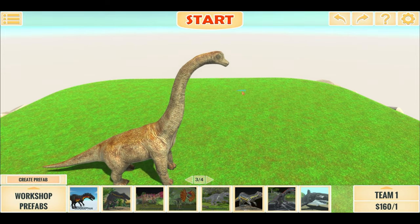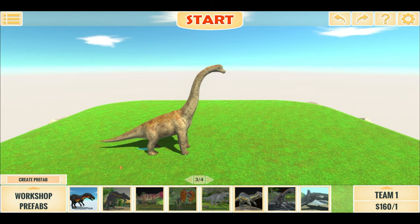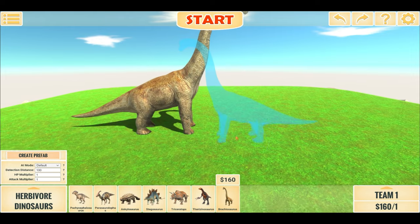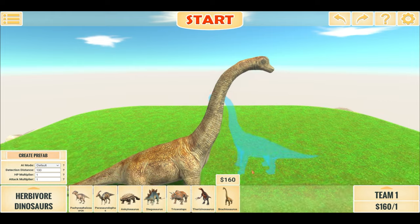So this is our Super Brachiosaurus, which is a regular Brachiosaurus but significantly scaled up. It also has increased attack and health. To put it into perspective just how big it is, this is our regular Brachiosaurus next to it. As you can see, it's barely above the top leg of the Super Brachiosaurus.